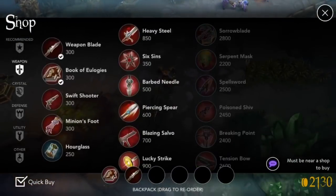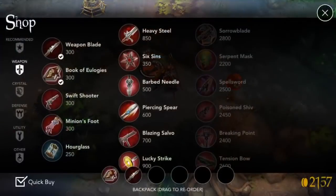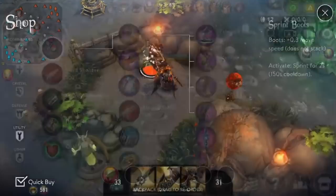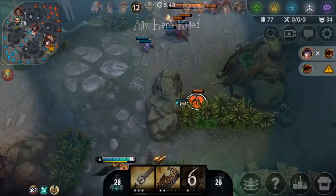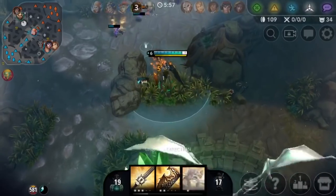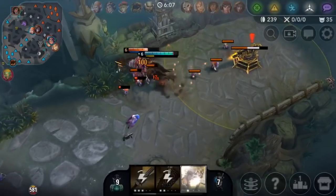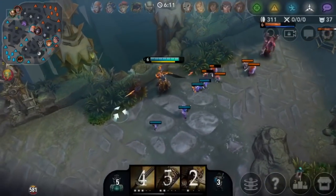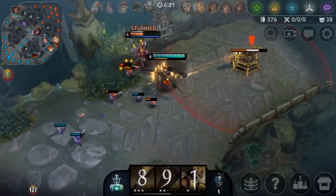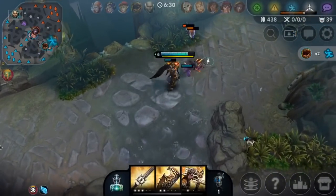When your freeze is ending, you have a few options. The first is to let your wave slow push. At the end of a freeze, you've pretty much already set up a slow push — your wave is close to your turret, so your spawning minions arrive sooner and start attacking the enemy wave before their minions even arrive. To enhance the slow push, kill the small minions since they deal the most damage but have low health. Leaving the big minions — high health, low damage — lets your minions stack on top of them, creating a huge slow push.